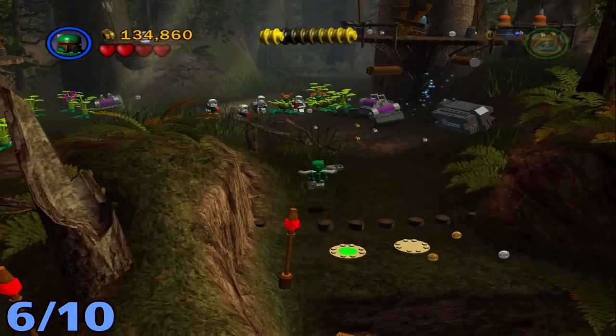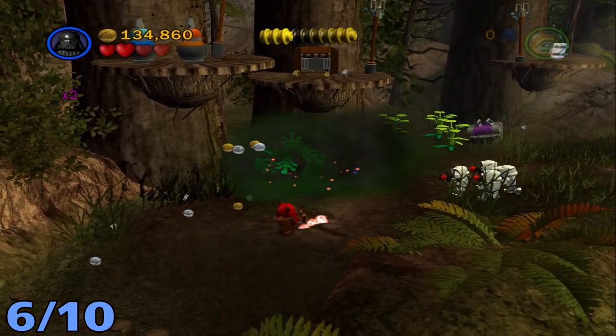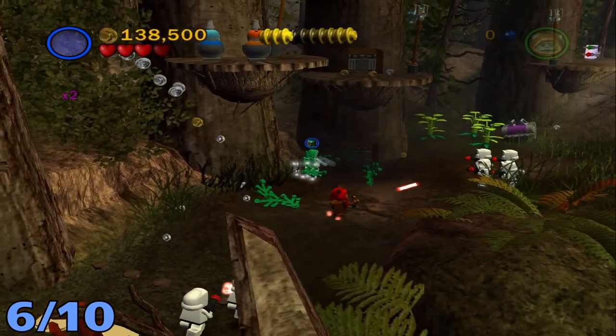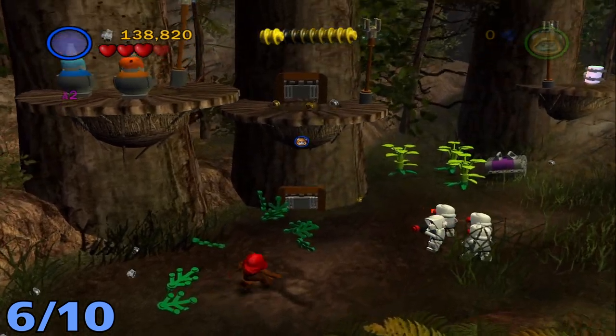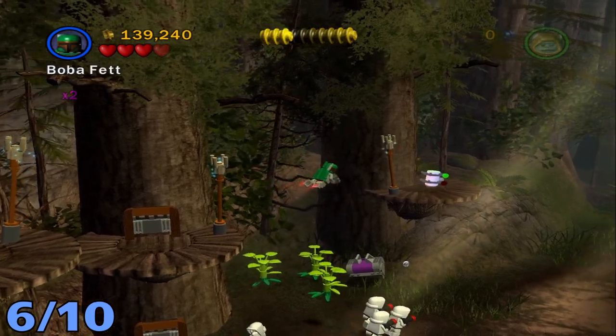Minikit number six will be in the next section after you open up the gates. All you're going to have to do is destroy these plants, then change to a small character to go through this little crawl space. You can see it to the right over there — just switch to someone who can fly and fly over to the other platform.